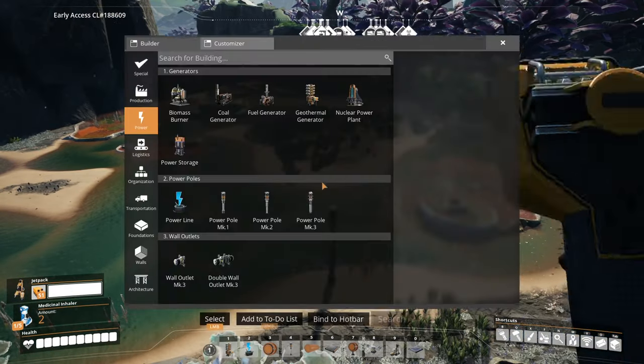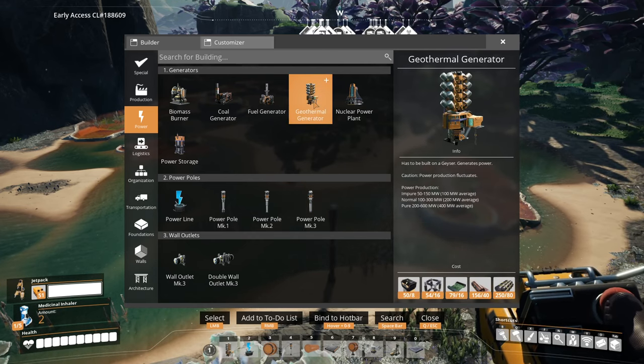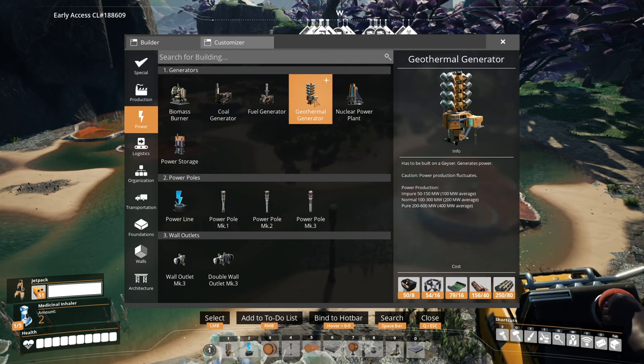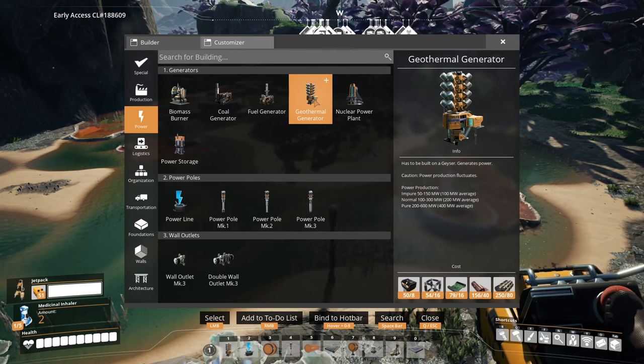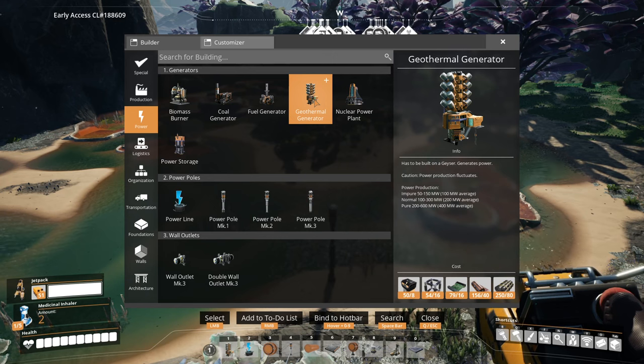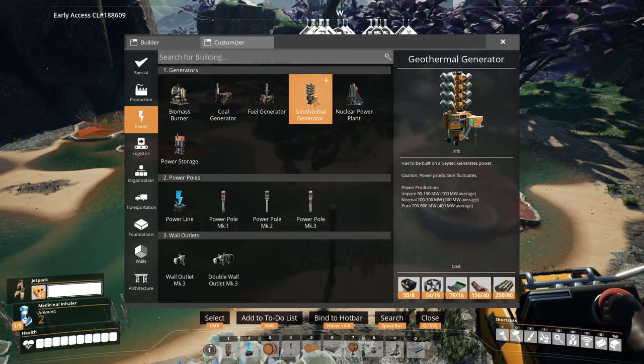Let's quickly go to the building tab and in the power section you'll see geothermal generator. If you look at this, you'll notice that on the right hand side: power production — impure: 50 to 150 megawatts, normal: 100 to 300, pure: 200 to 600, and in brackets 100, 200 and 400 megawatts respectively.